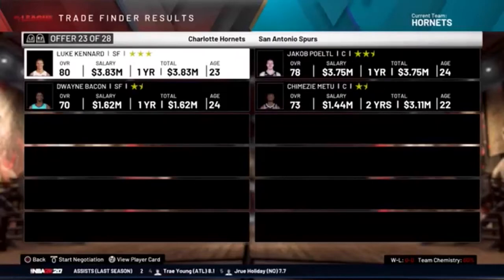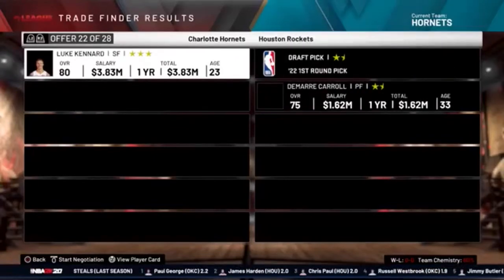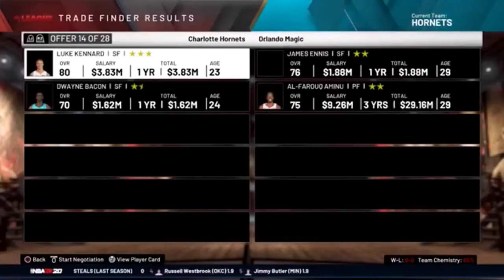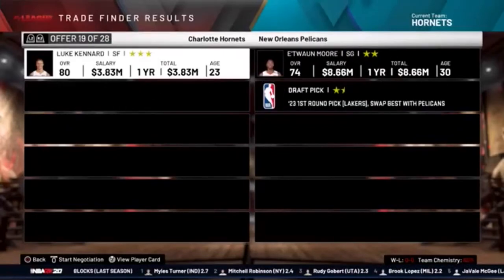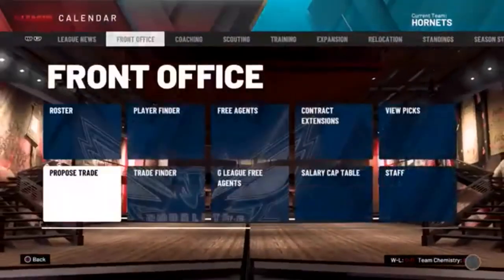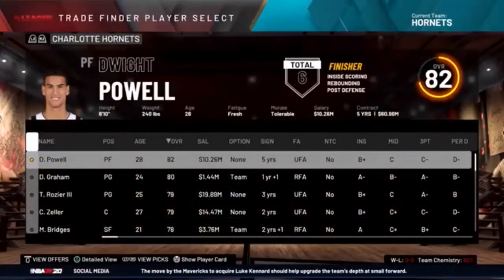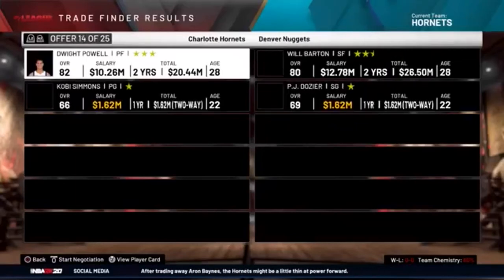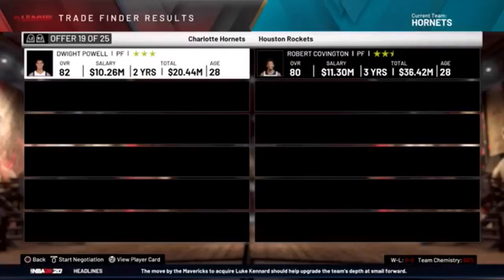You can get your hands on anyone with this. We are running into a roadblock, but don't worry — it will always work, just have to keep pushing, keep looking for a good deal. How about Dwight Powell? Make Dwight Powell a power forward — 82 overall. Trade Finder Dwight Powell. And this is where we're gonna get some of the heavy hitters — Robert Covington! We're already getting heavy hitters, a straight-up swap. That is great.